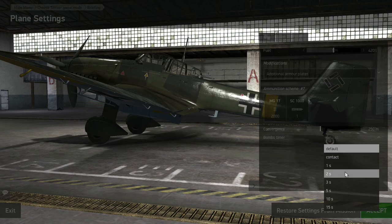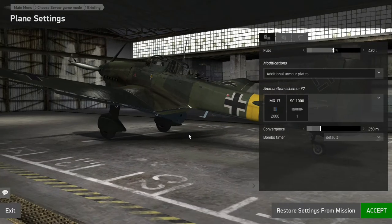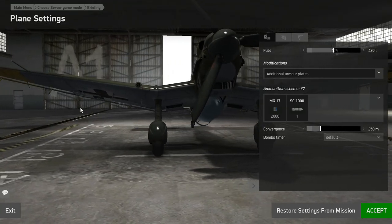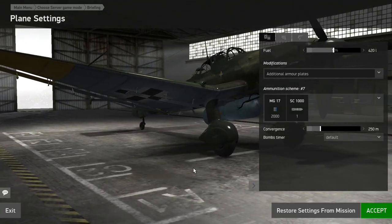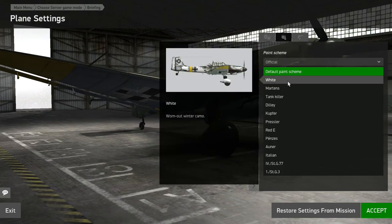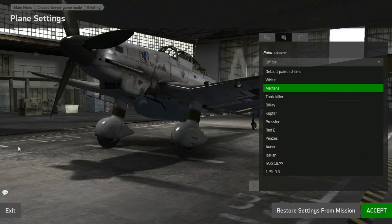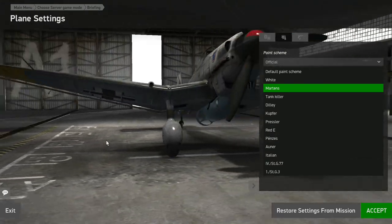For bomb timer, I usually do default, but I've heard you might want to do a little bit of delay. For this one — attack on a stationary target — I think default is fine. It's snowing out there, so I'm going to put on a white winter camo so it's harder for the enemy to see.